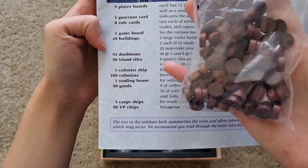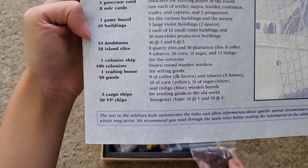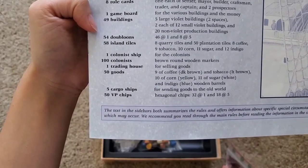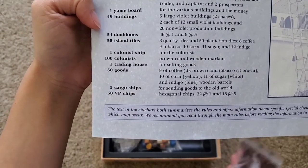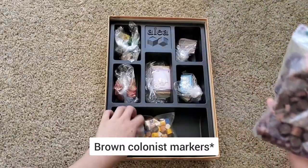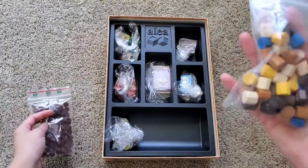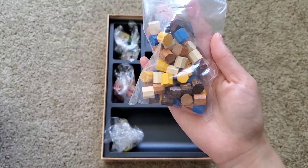So are these doubloons? No, they don't look like doubloons — the doubloons are gold. 50 VP chips. So I'm guessing these are goods or VP chips. I'm not sure. Wait, VP means victory points, don't they?